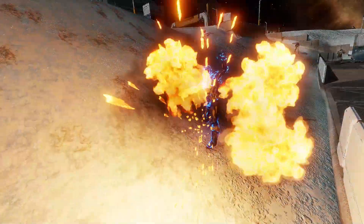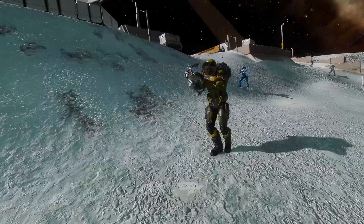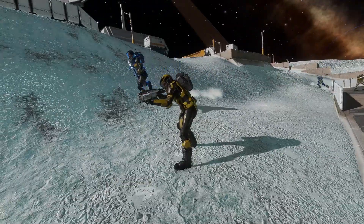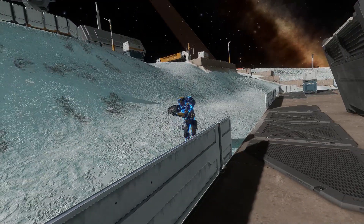Here you can see an NPC using a rocket launcher, recharging the rocket launcher. From now on they will also use rocket launchers on you or on your ship when you try to land.